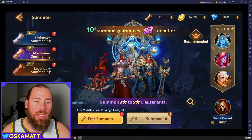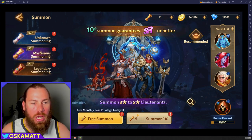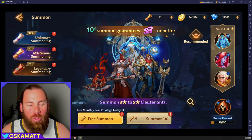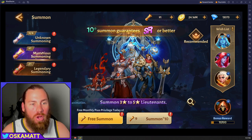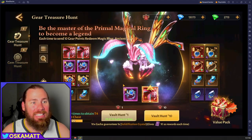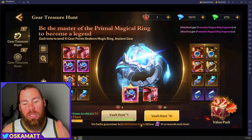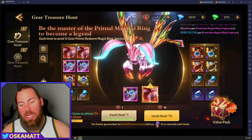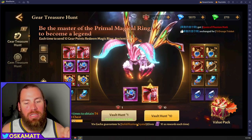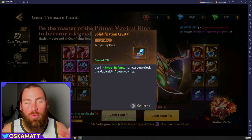Staying on summons really quickly — make sure whenever you summon, you do a 10-times summon, because you only use nine scrolls to summon 10 champions and you're guaranteed an SR every time. This is one of the most important things I've found. Always do a 10x. Even when you're doing a 10x in the vault here, a 10x gacha guarantees one solidification crystal and gives 10 of these as a reward. You're still pulling 10 exactly the same, but you are guaranteed to get a solidification crystal, which is something you really need for the reforge.